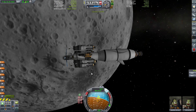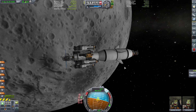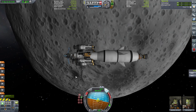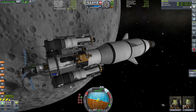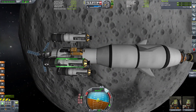Dann überprüfen wir mal unsere Anlage. Du gehst mal auf Retrograde. Mann, zittert der sich ab. Treibstoff ist okay. Solarflächen sind draußen. Die großen Flügel sind noch nicht draußen, die brauchen wir auch noch nicht. Gut, dann kann es ja losgehen.